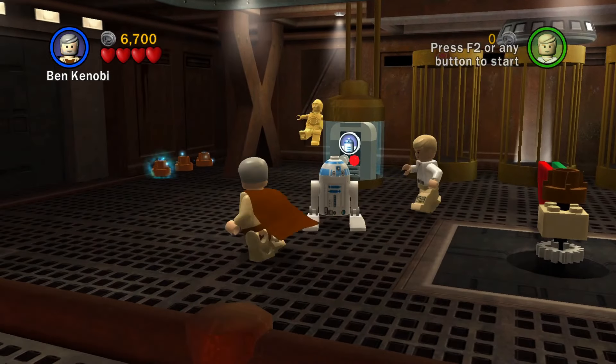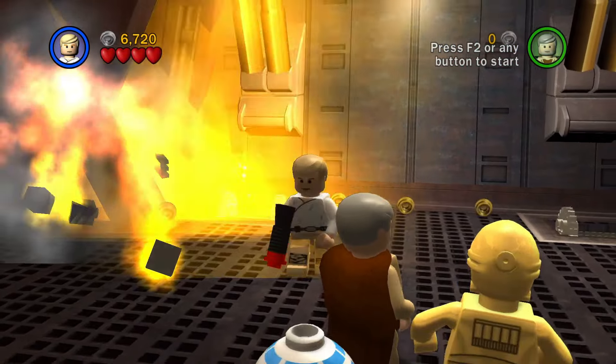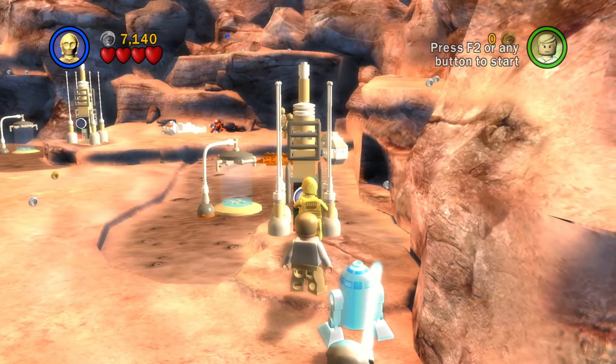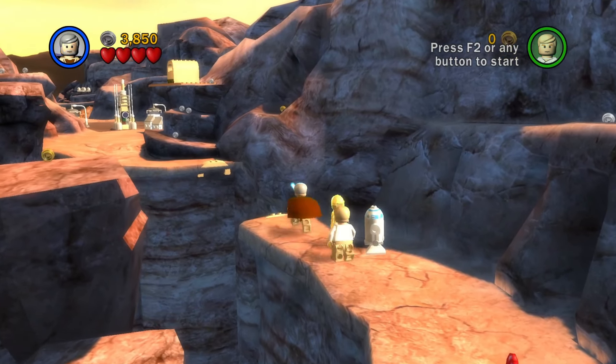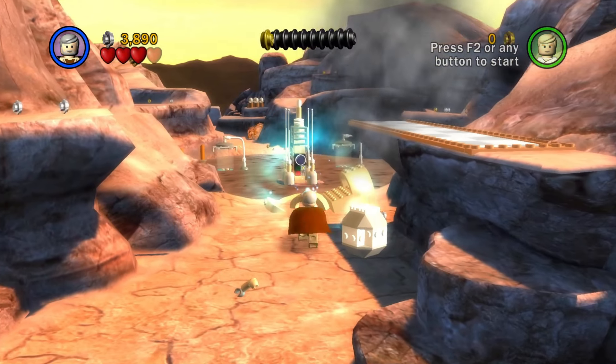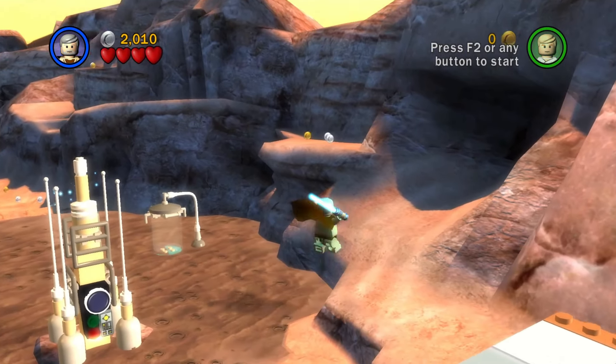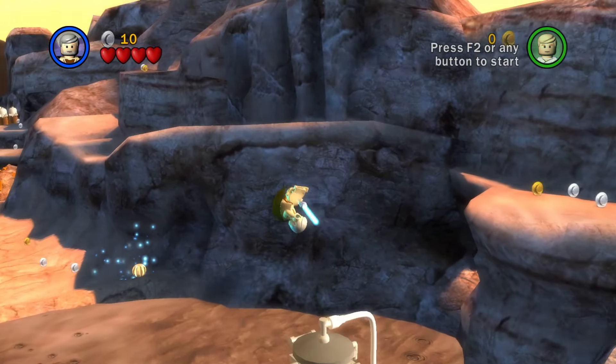Get C-3PO and using Luke's laser, destroy the Sandcrawler door hinges. Do this part with 3PO as normal, and instead of using the force to build a bridge, jump against the wall and jump again to get to the other side. You may be wondering how we can do this part without 3PO — well, jump along the wall with Obi-Wan and we'll get past this quicksand.